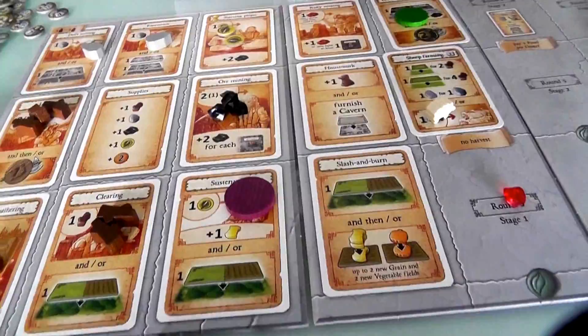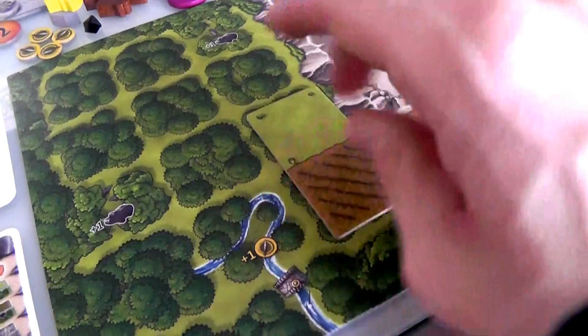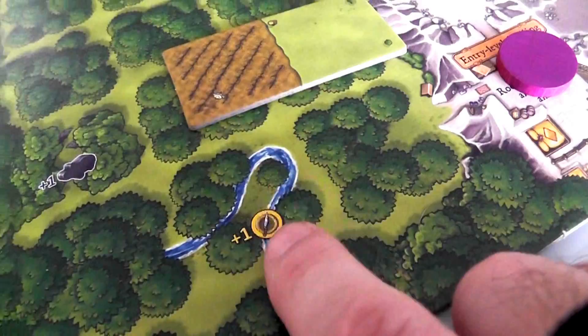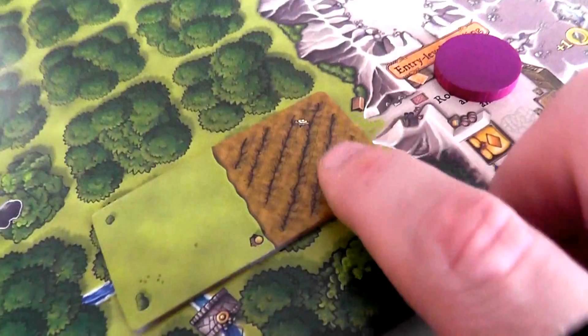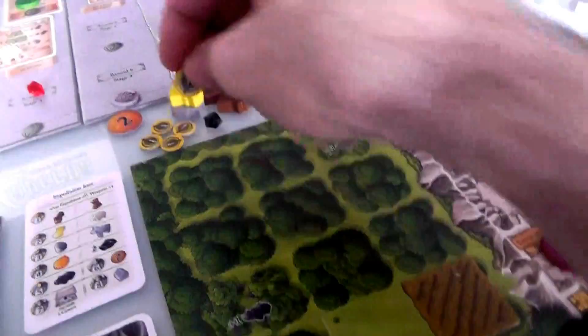Jen is going to start working on clear-cutting this forest. She's got three ways to do it: clearing, which gets her more wood and clears some forest; sustenance, which gives her food, some wheat to plant, and lets her clear a forest; or slash and burn, which lets her clear the forest and plant her crops. I think she's going to go for the sustenance. She's got two food, enough to feed her family at the end of the third season when harvest comes. She also gets one wheat to plant later. She gets to take a tile and expand — she'll expand like this, finding some berries, so she's got a field where she could plant crops and a meadow.